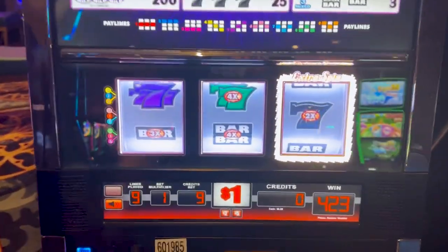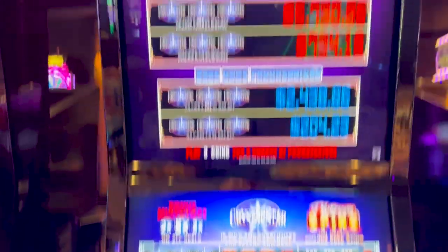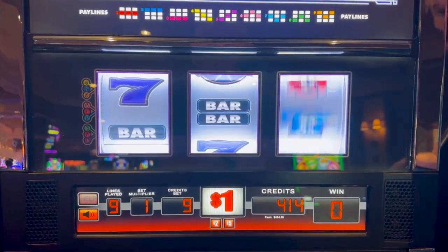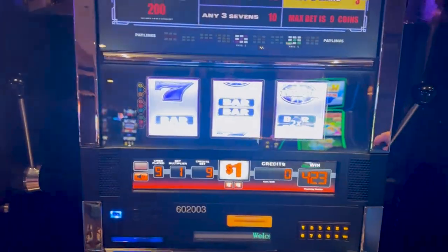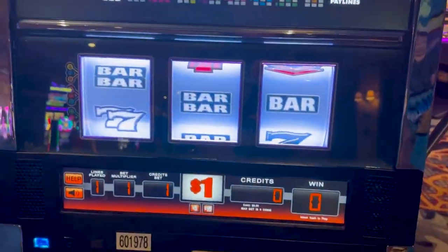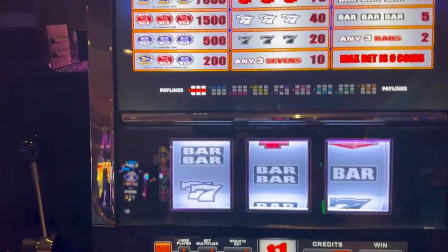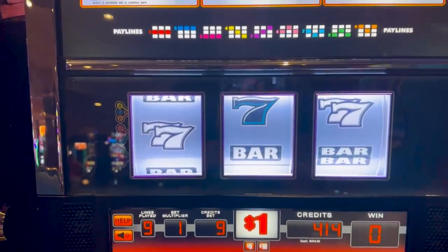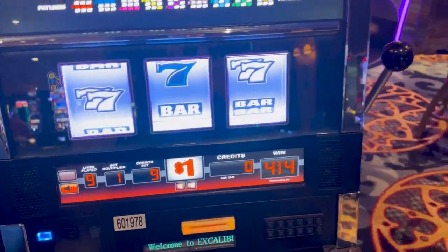All right, Roy, we're doing all right. We need a few more first spin luck hits though. This one is Crystal Star Platinum - we want that Platinum bonus spin on the third reel, then we'd have some fun. We put in nine, we got back nine - can't complain about that. And now we've got triple jackpot gems deluxe. There's a nudge feature. We're down to $414 from starting at $500, but not terrible, right?